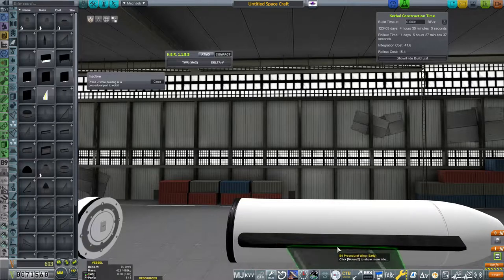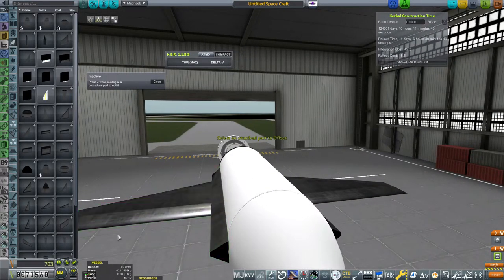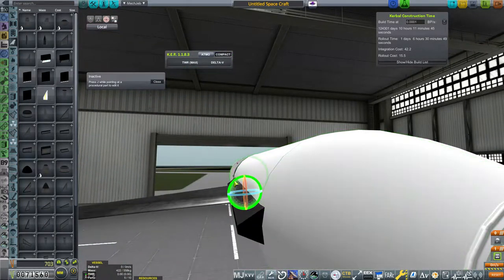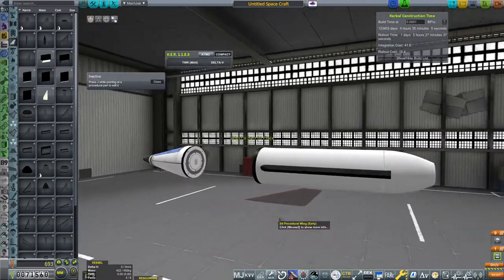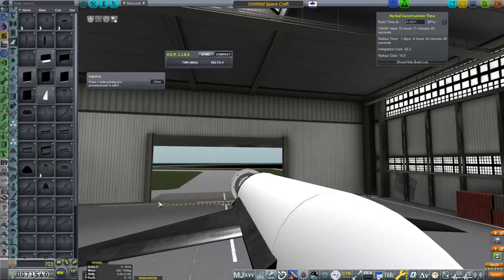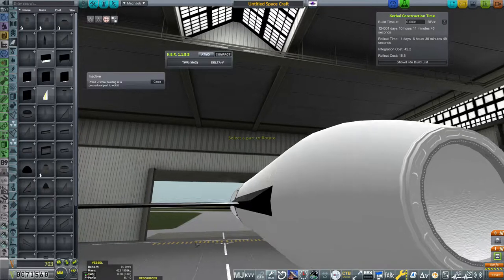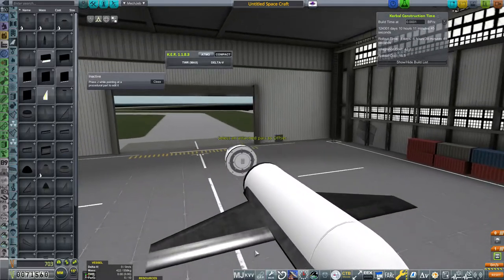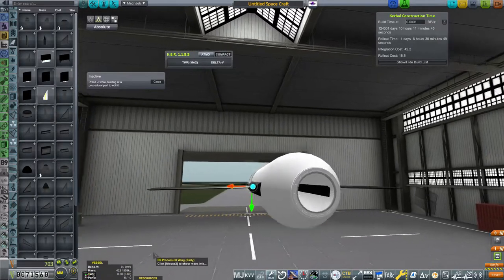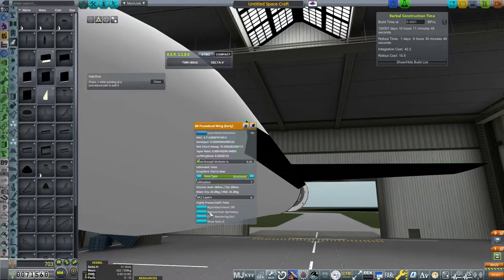Don't mount the wings yet - angle the mounting points first by tucking them in and angling them down just a little bit. If you attach the wings first, they'll auto-tilt and you'll have to fix them with the rotate tool anyway. Doing the angle first and then attaching the wings lets you avoid that hassle. I'll go ahead and adjust the color just so you can see the difference between the white and the gray and confirm the wings are level with that top flat part.